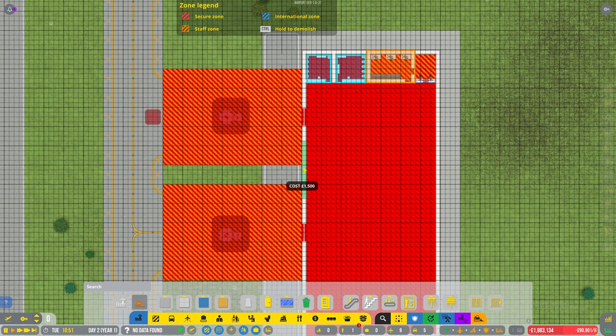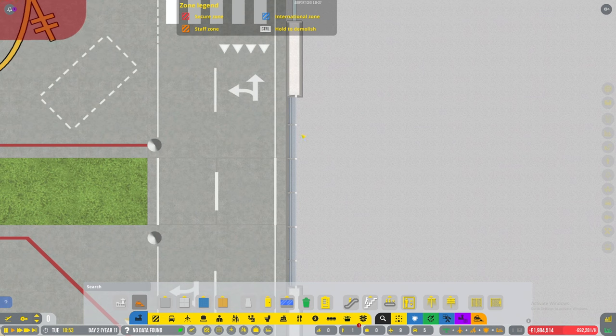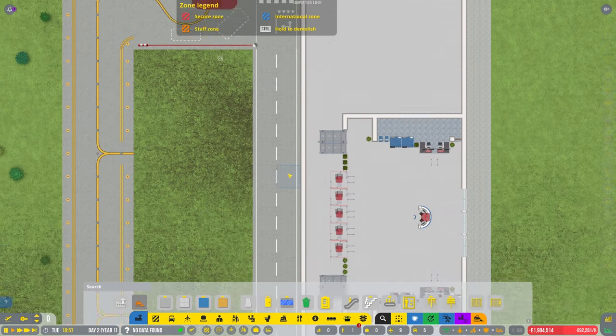There we go. You can see the paths on one side - well it brings the flooring up so that's caught me out a few times in the past.